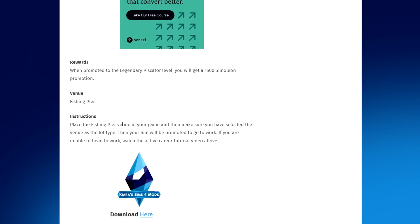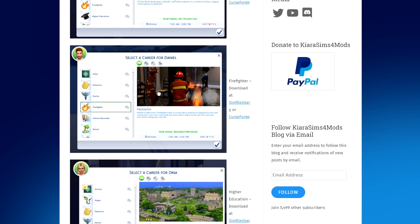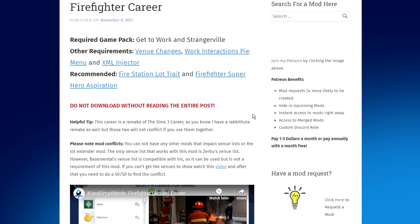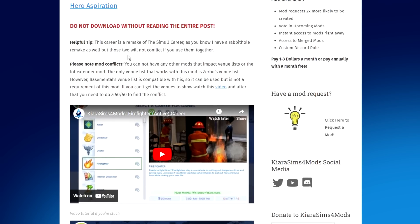There are also work-from-home tasks if you choose to go that route, plus rewards and instructions. The second active career is Artist, where your sim will work in an art museum. Then we have Firefighter — clicking on the image of a particular active career gives you greater detail about what you may or may not need, like the fire station lot and the Firefighter Superhero Aspiration, which is recommended for the career to behave as intended.